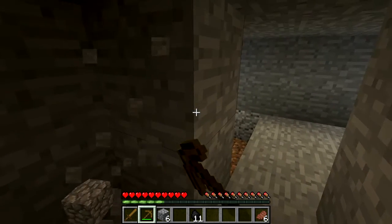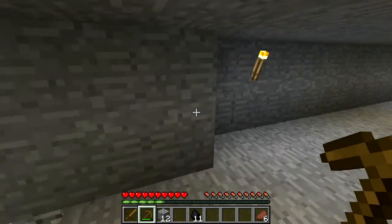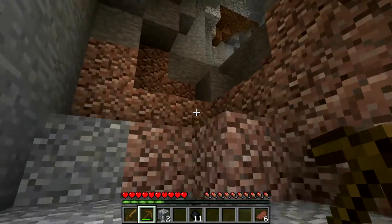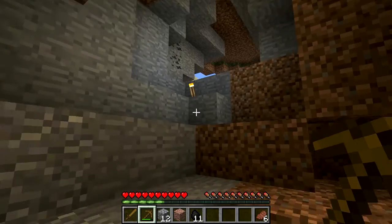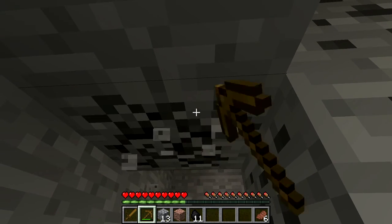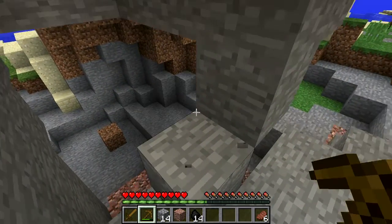I might go find other caves that have iron sitting on the surface rather than mine everything here. This small cave only has granite and diorite - nothing else. But it does have coal. It always sucks when you lose stuff, but I didn't lose everything. The only real hits were the iron and the diamond pickaxe, which kind of sucks, but I wasn't using it right now anyway.